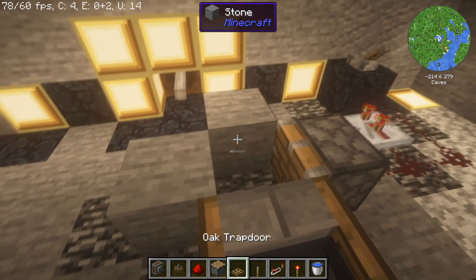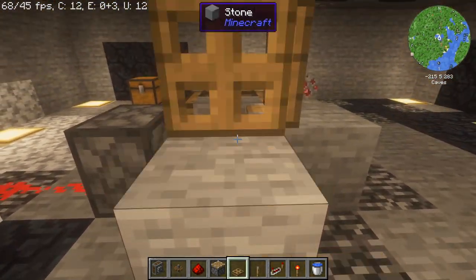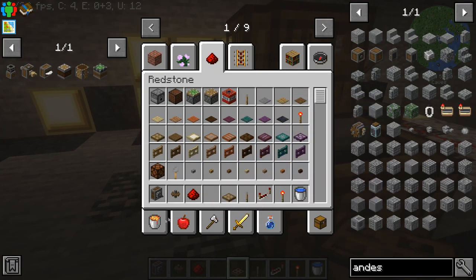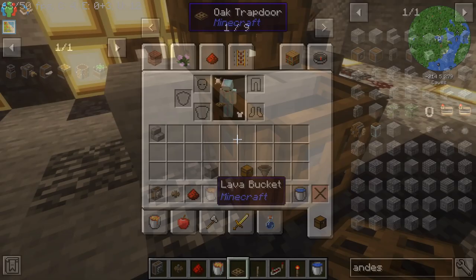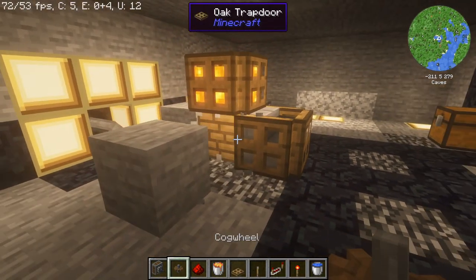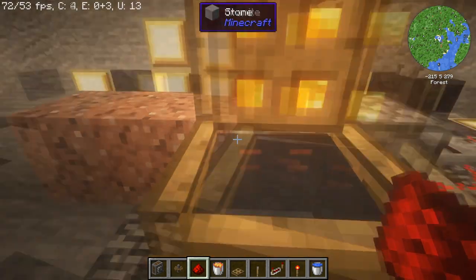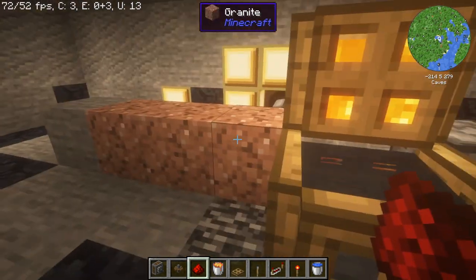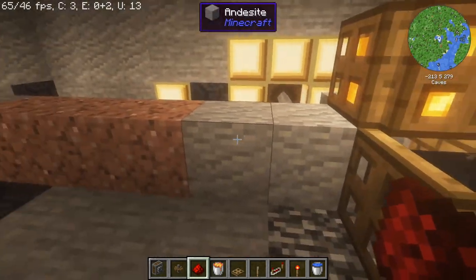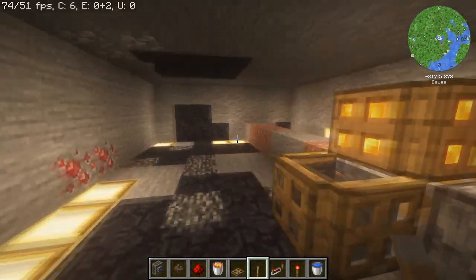Now let's go above and put a trapdoor there. This is going to be holding our lava. Shift right-click — perfect, now it's going to be generating. It doesn't have to be a stair, but now it's going to be generating granite, andesite, all that good stuff. This is what we're definitely going to be needing. The reason why I put a lever up here is because you can turn it off, so now it has an on and off switch.